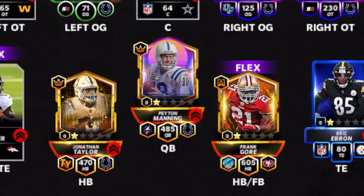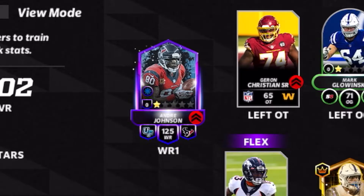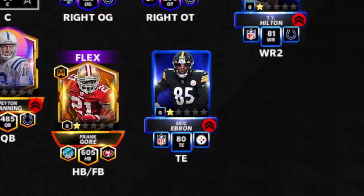We're going to focus on the run game more because we have Jonathan Taylor as our main halfback. Our backup halfback is Frank Gore — I'm not going to use Frank Gore as my main running back even though he's a better overall, because the 49ers theme team will basically be showcasing him since he is the best running back card in the game. Our offensive line is pretty good, especially the right side with Nelson and Smith. Receiver-wise we have Andre Johnson and Ty Hilton, and our tight end is Eric Ebron.